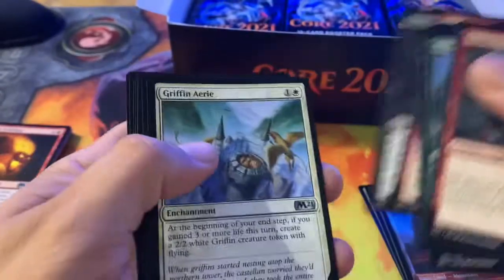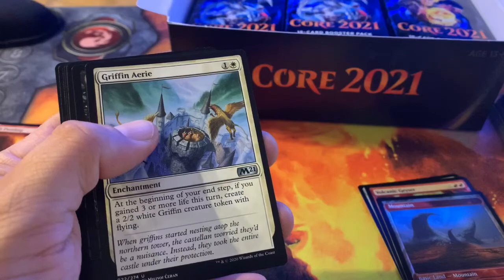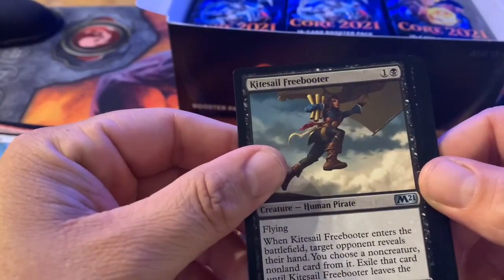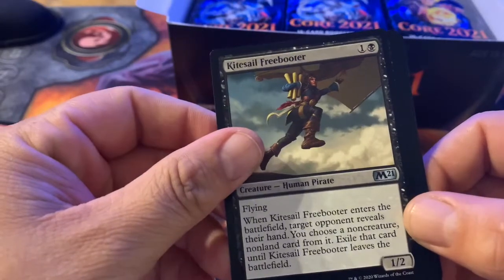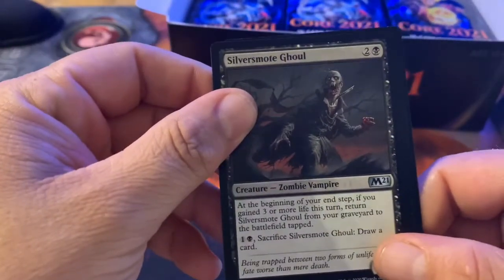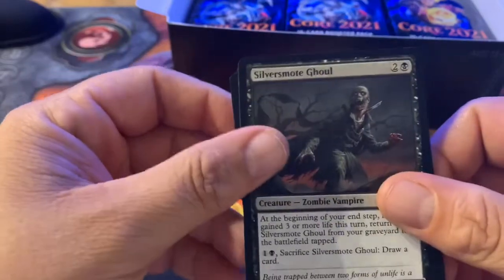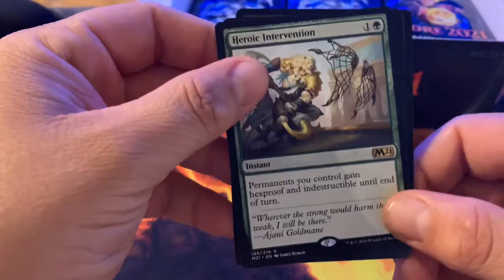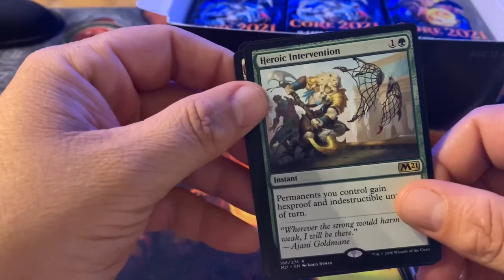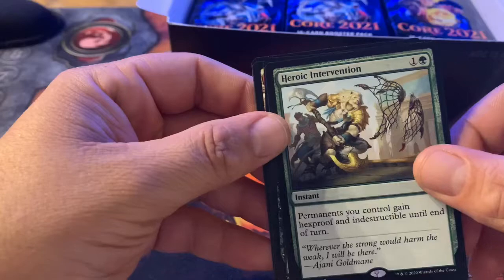Let's get to the good stuff! Griffin Aerie — at the beginning of your end step, if you gained three or more life this turn, create a 2/2 white Griffin creature token with flying. Kite Sail Freebooter — you guys all remember that from Ixalan. Silver's Moat Ghoul — at the beginning of your end step, if you gained three or more life this turn, return it from your graveyard to the battlefield tapped; for one and a black you can sacrifice it to draw a card. Heroic Intervention — the price was going way up, thanks to this reprint it came down a little bit; for one and a green, permanents you control gain hexproof and indestructible until end of turn. Very powerful.